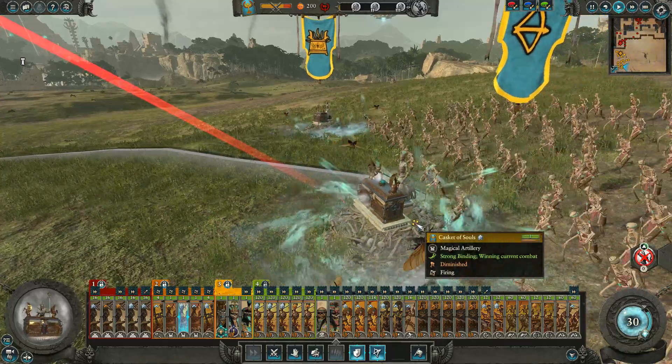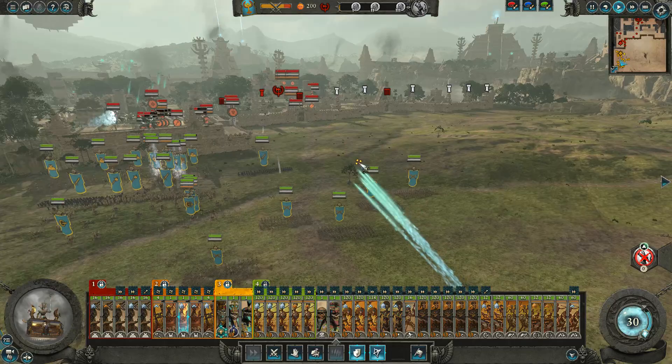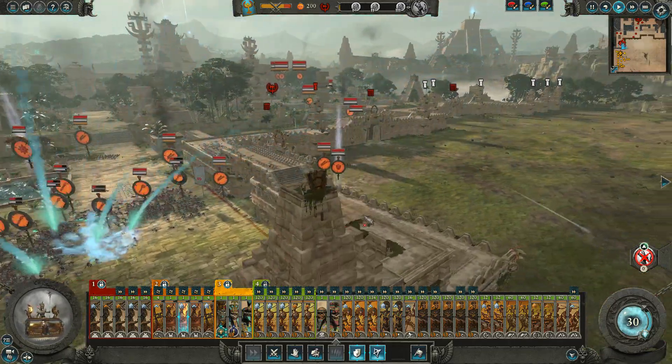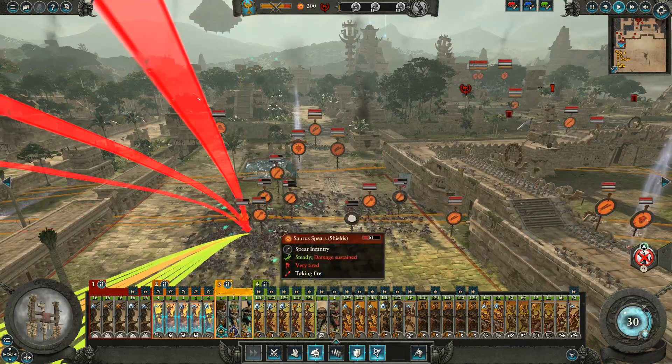I'm looking in on the Casket of Souls. It's like this little Ark of the Covenant thingy that just opens itself up and shoots out spirits. It's unbelievably awesome. It's a really cool unit design.